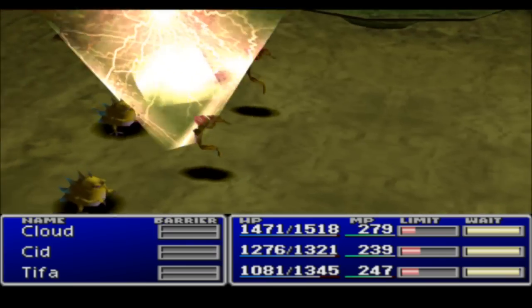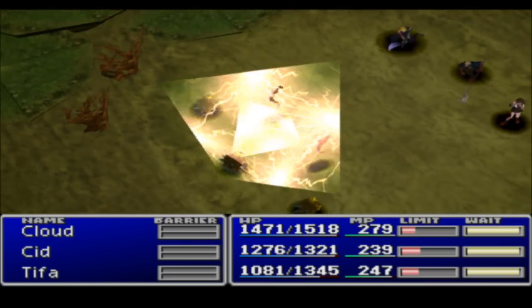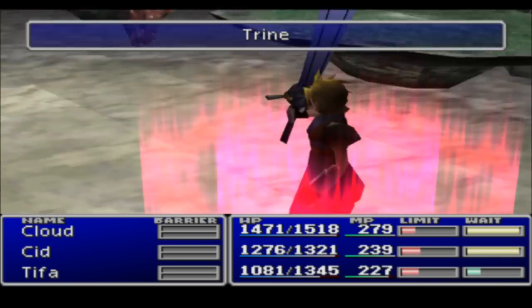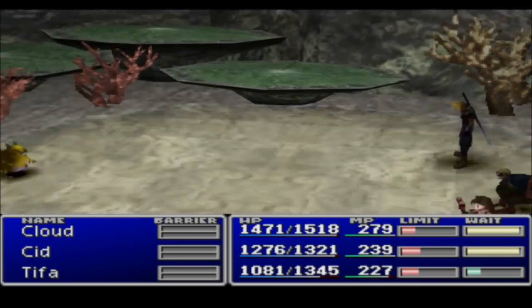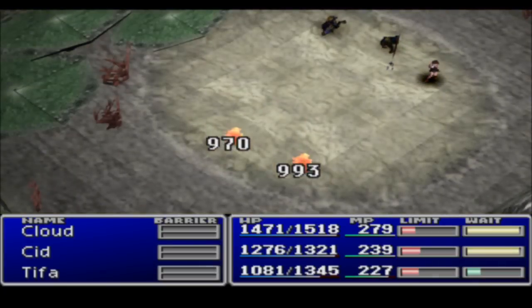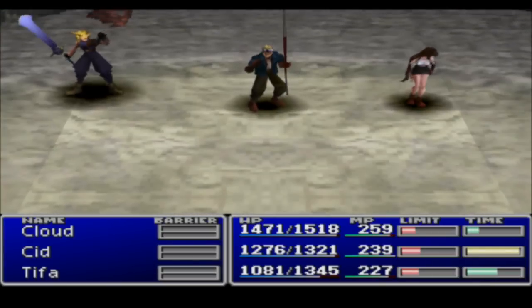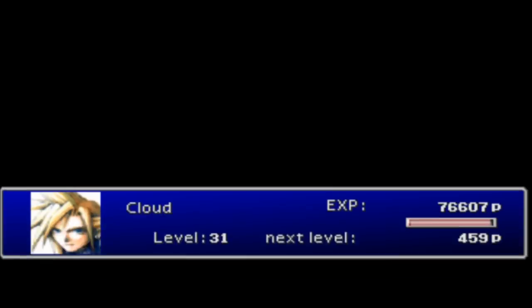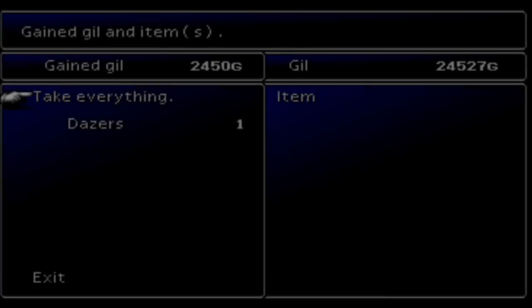Let's see what Trine does. There were two of them but it killed three — not bad. All leveled up. Cloud's up to 32.